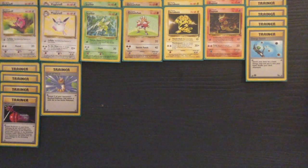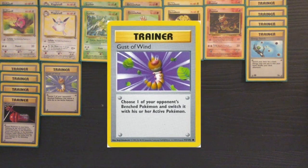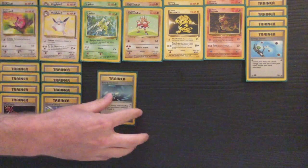Electabuzz, probably the best single-energy attacker in the game, will also help you hit Squirtle and Blastoise for Weakness. And Magmar is just a wonderful attacker with Smokescreen that can stall your opponent in the same way that a Clefable would later on.